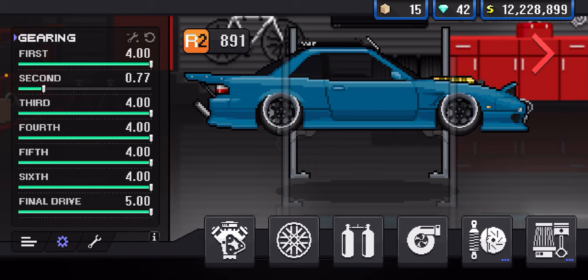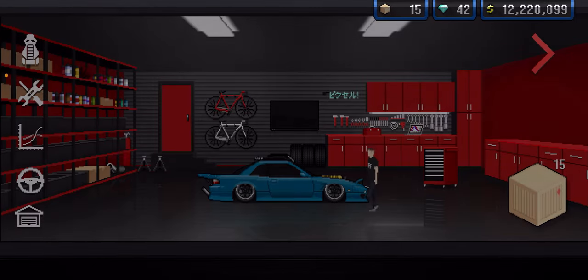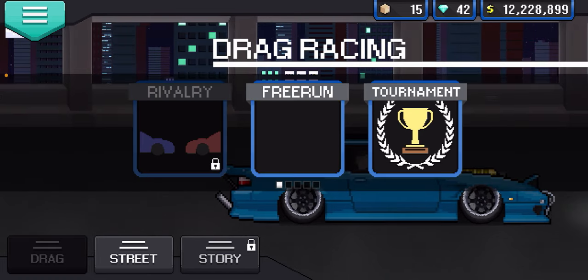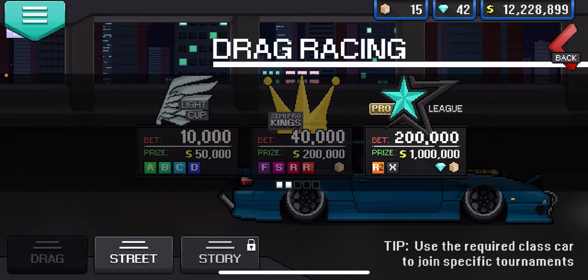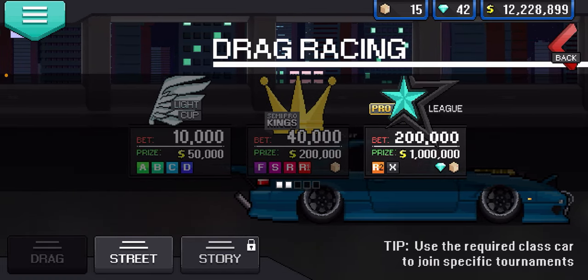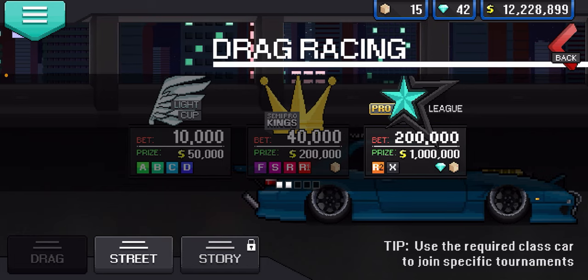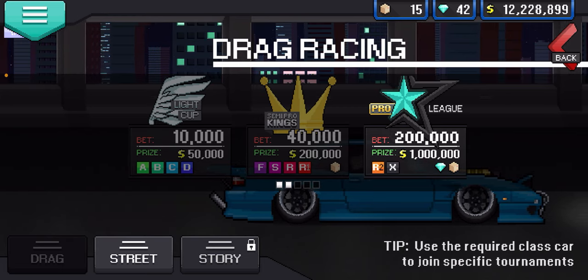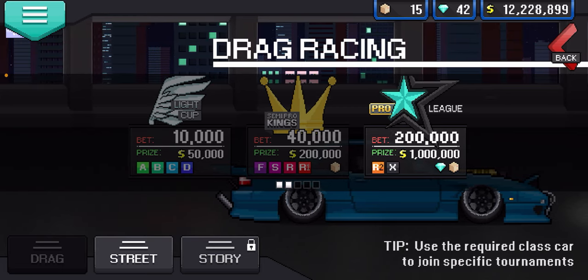Once you have that set, you can see in the middle of the screen my car is an R2 891. You're going to want to get your car to R2 and X for the max amount of money. If your car is lower than that and you don't have enough money, it's okay — this still works for beginners, you'll just make less. You can see: A to D gets you 50k a race, F to R1 gets you 200k and a crate, and R2 and X gets you a million dollars, a diamond, and a crate per race.